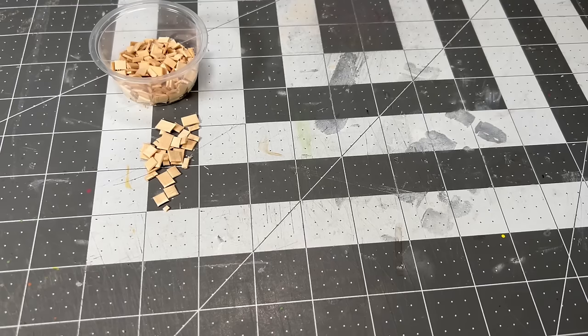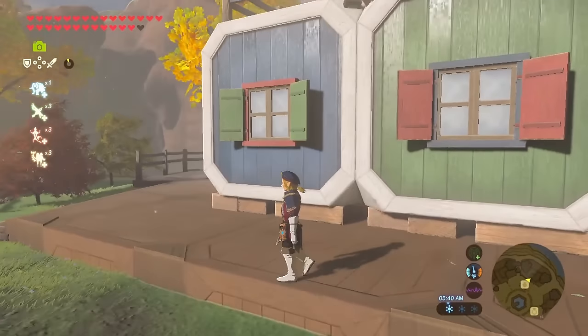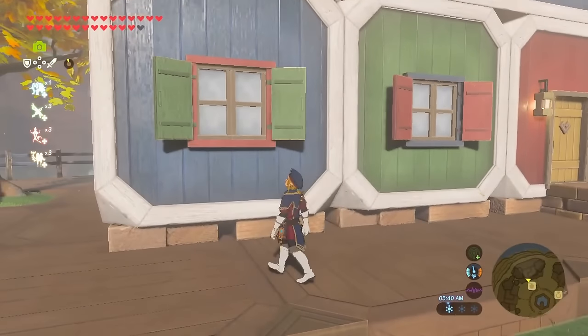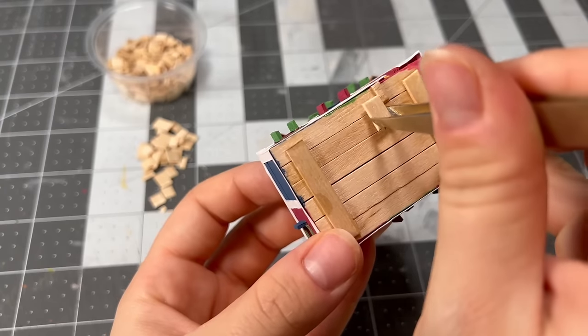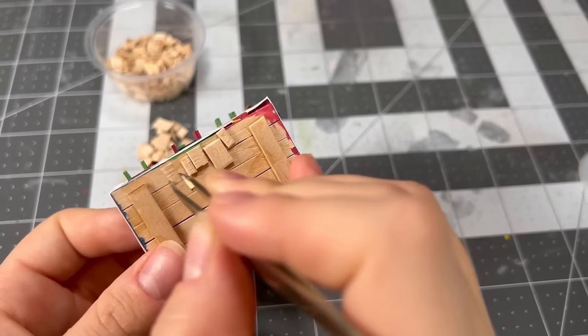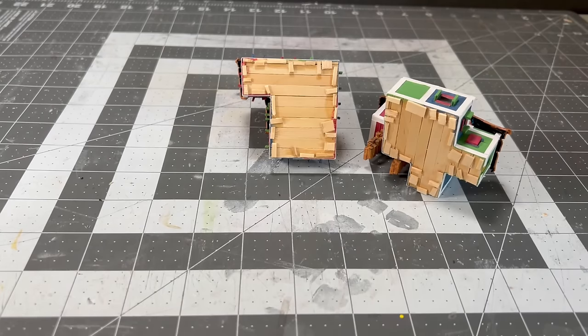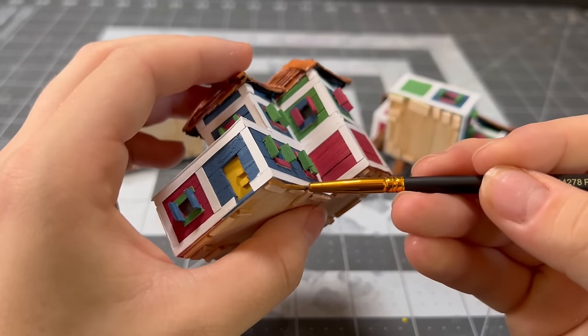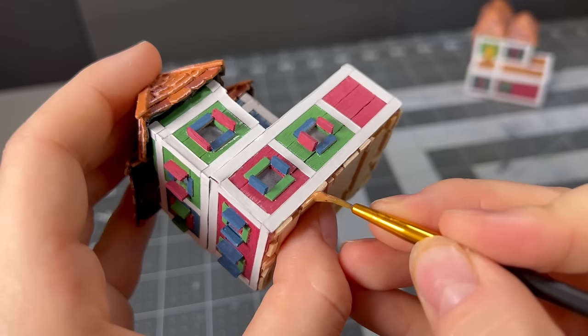We are finally going to attach the houses to the decks we made a long time ago, but first I need to add some miscellaneous wood that you can see peeking out from under the house. Do I understand the reason they have these slabs under the house? No. Will I add them regardless? Yes. Overall it was super easy. The last thing to do before gluing them down is just to paint the visible sides the same brown we've been using the whole time.